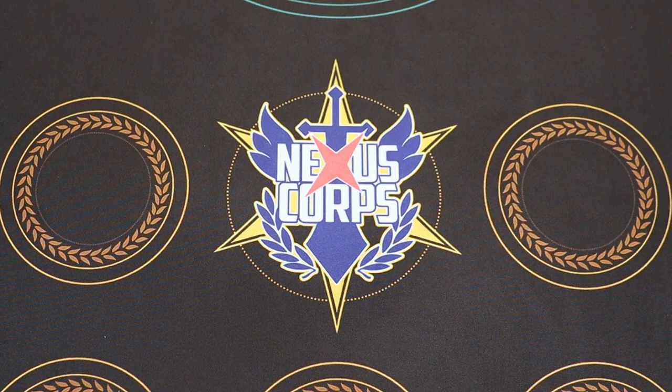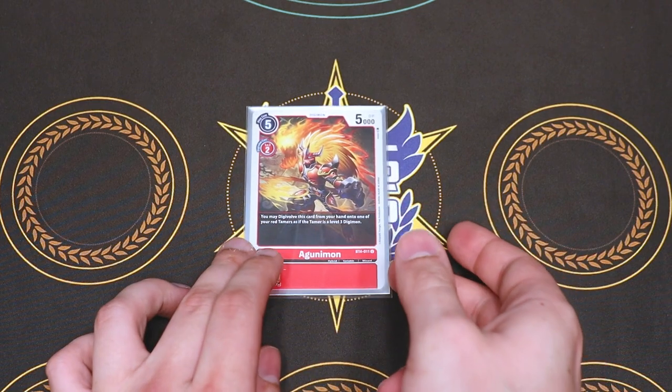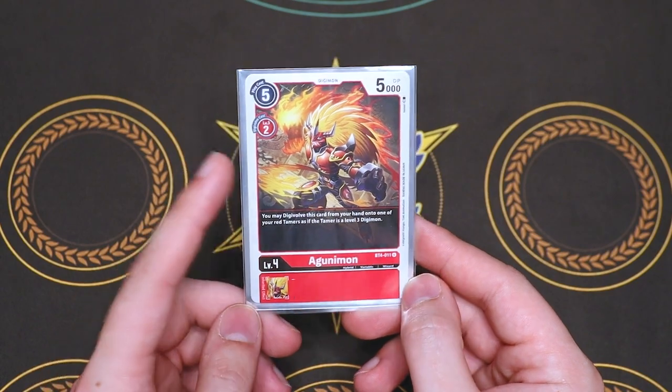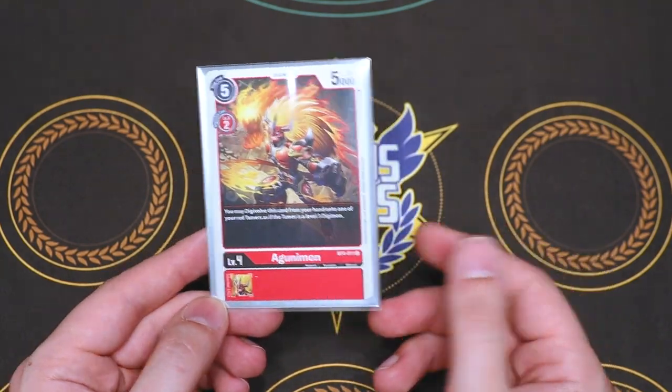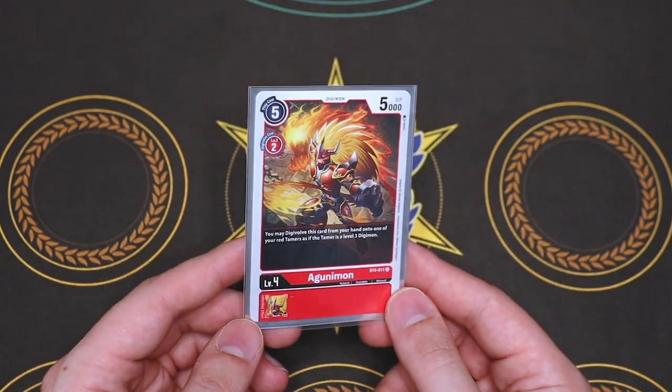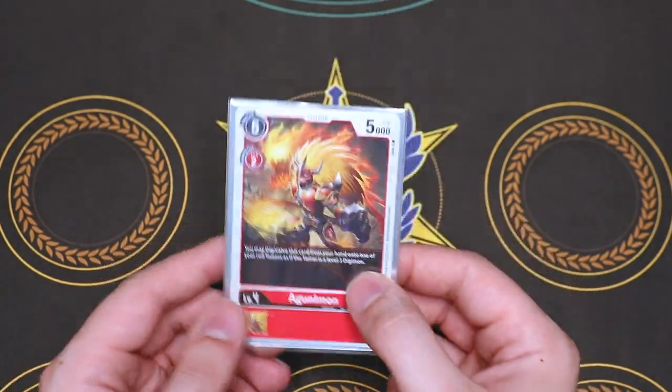Lastly for our Champions, I am running one Lagunimon. Lagunimon allows you to Digivolve onto one of your red Tamers for its Digivolution cost. Because Tamers don't have summoning sickness, you can swing with it right away — so it helps with pushing for extra security damage or swinging for game.